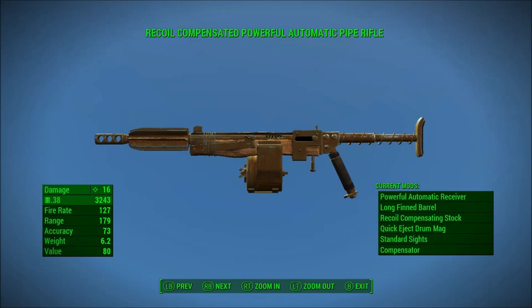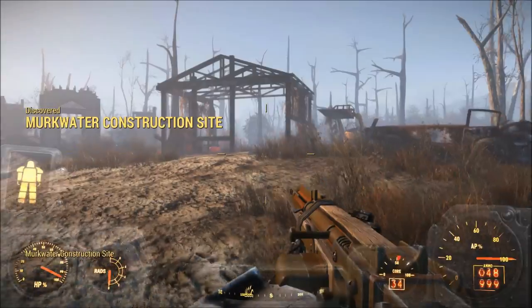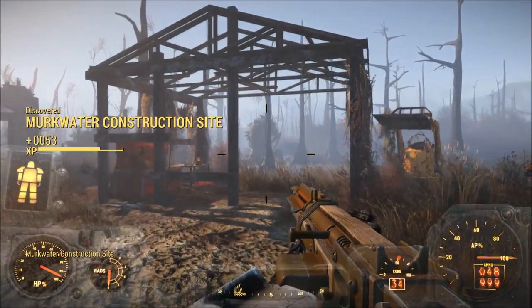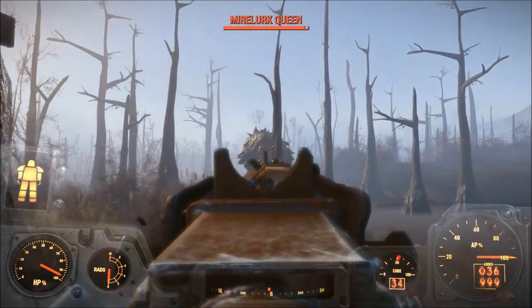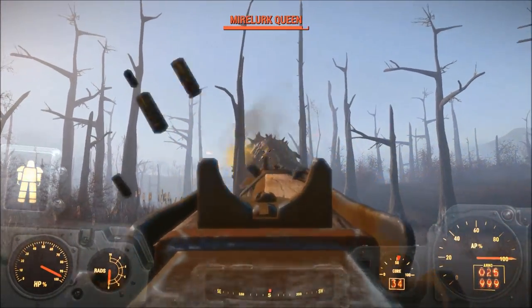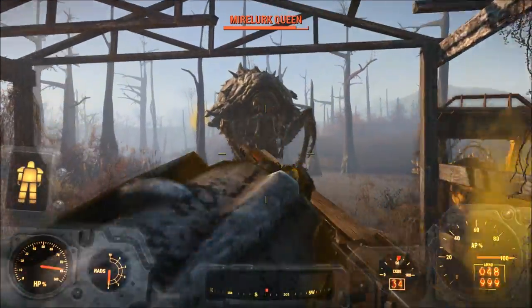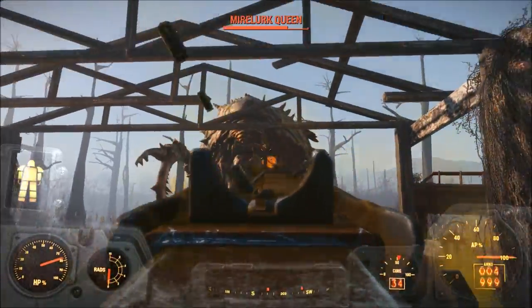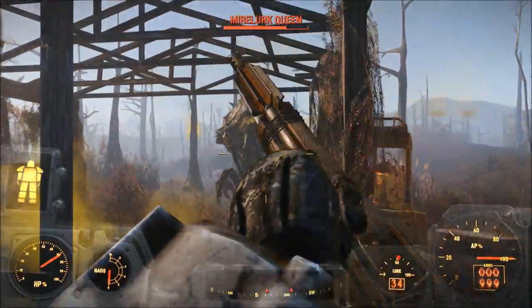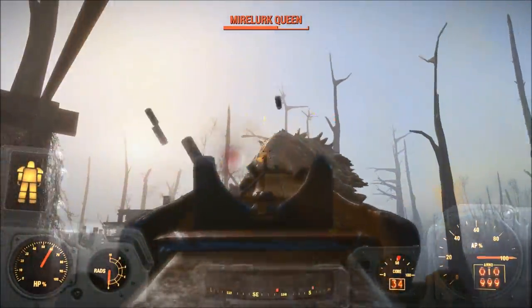Let's start with number 8: the Automatic Pipe Pistol/Rifle. A fully upgraded automatic pipe gun will deal 16 damage per shot. Considering that the fully upgraded semi-auto pipe pistol/rifle deals 19 damage, you're actually better off using an automatic pipe weapon as opposed to a semi-automatic one. While the pipe pistol/rifle is normally kind of bad, the automatic version is pretty decent in comparison.